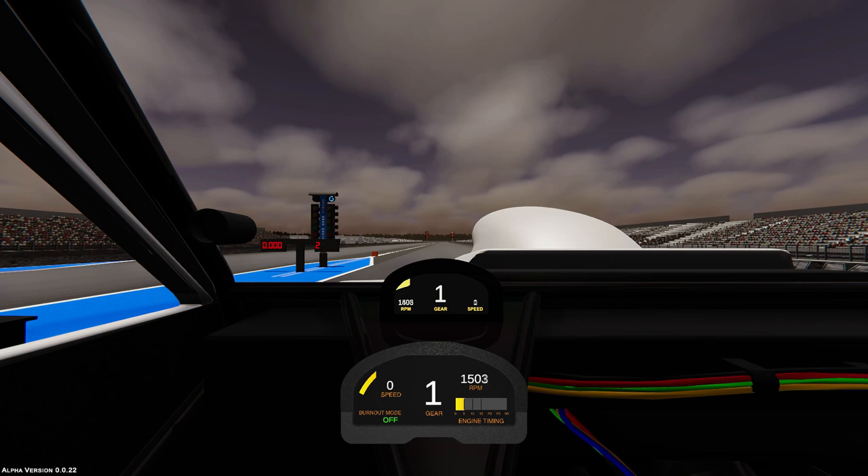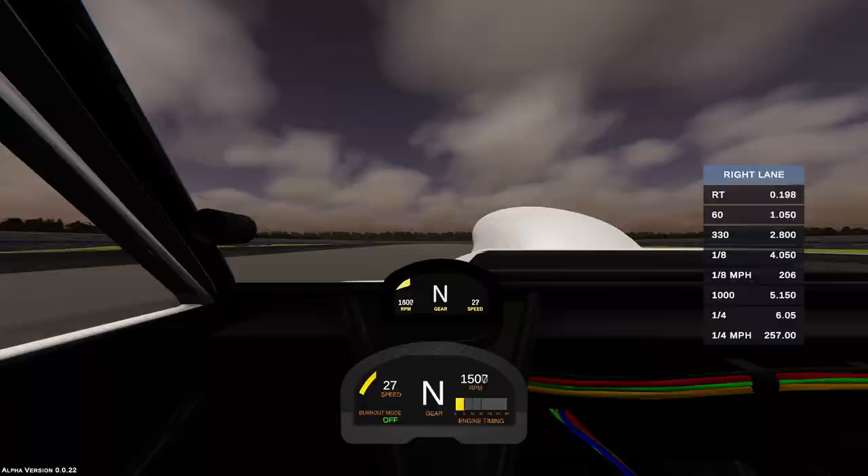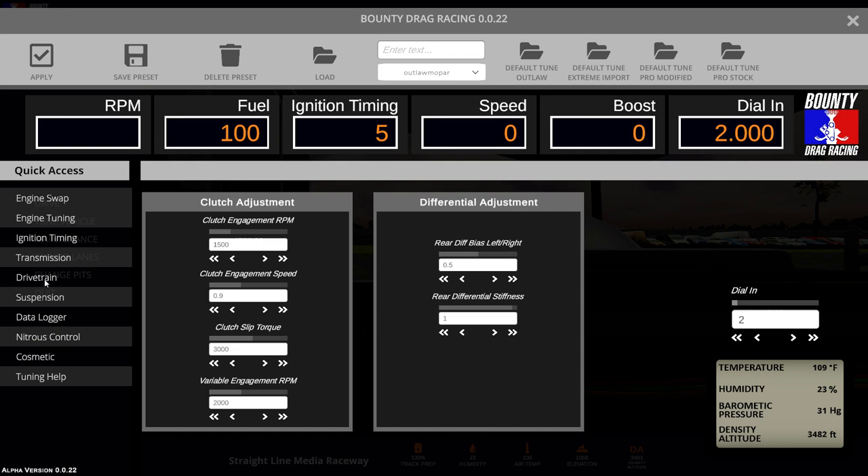Still a bit sluggish through first gear and a dog in fourth — we only managed a 6.05, but we learned from every pass and it was slightly better than the run before. Looking at the data, it appears all we really solved that last pass was to move this sudden clutch disengagement to later in the run where it was slightly less detrimental to the ET. So if we're having clutch issues we should try something different in the clutch. We'll go to the drivetrain settings and drop the variable engagement from 2,000 to 1,000 and go see what happens.